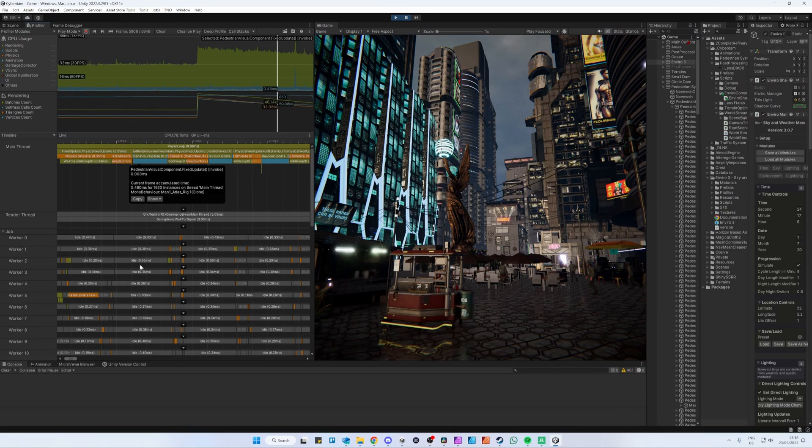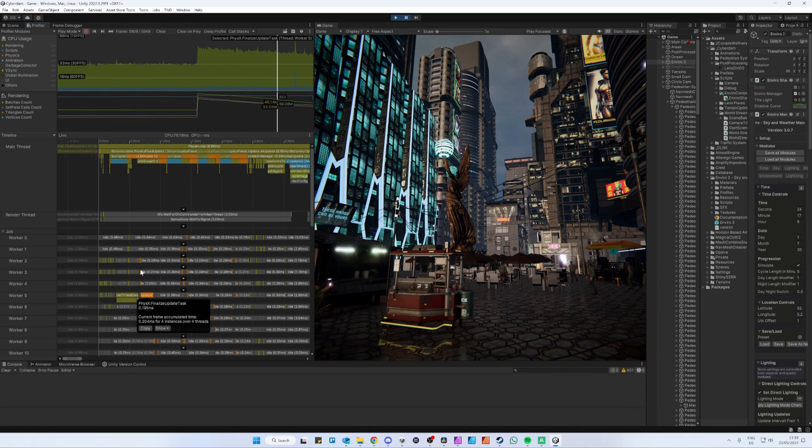One of my hobbies in game development — or call it a specialization if you must — is optimization. For some weird reason I really dig looking into the Unity profiler stats and trying to make them look better. Often this is done by making my own code smarter, rewriting it with Unity Jobs, or by spreading a big chunk of logic over multiple frames. However, these optimizations are generally very small and will not make your massive open world environment actually run decently on a mainstream PC.